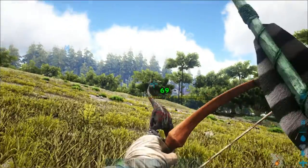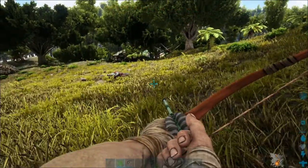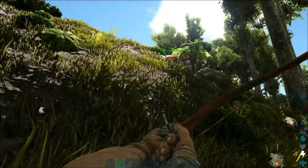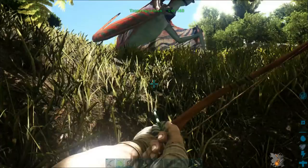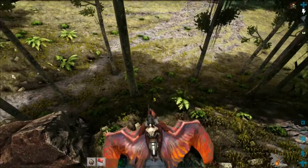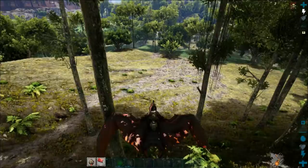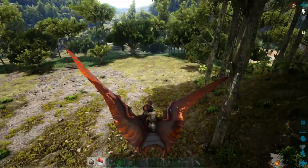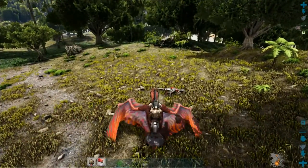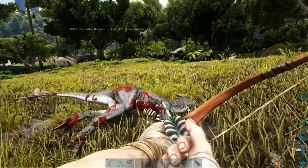I will do this with an arrow. There you go. That's how easy it is to tame a Raptor. I don't know how it escaped from the floor. Don't you touch the Raptor — he's our friend.